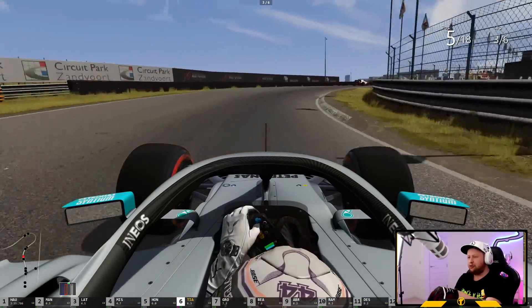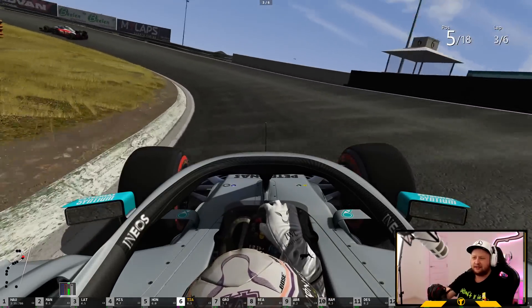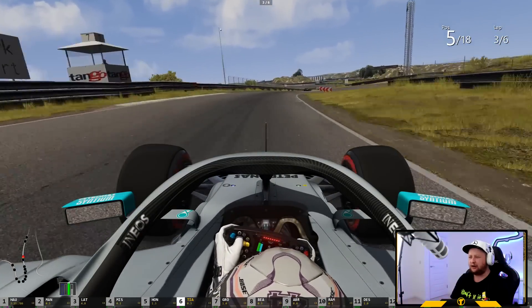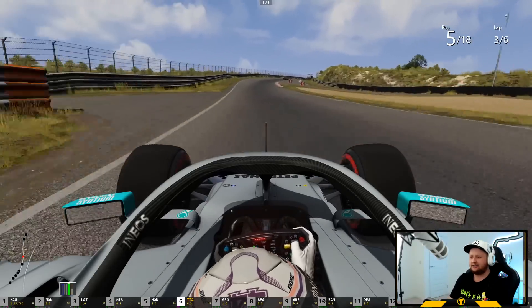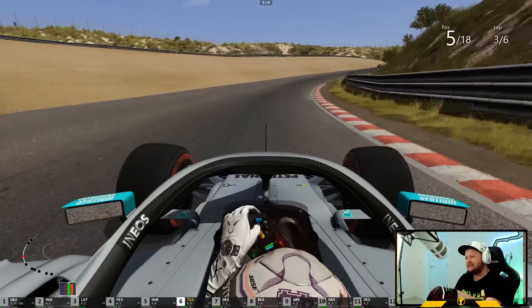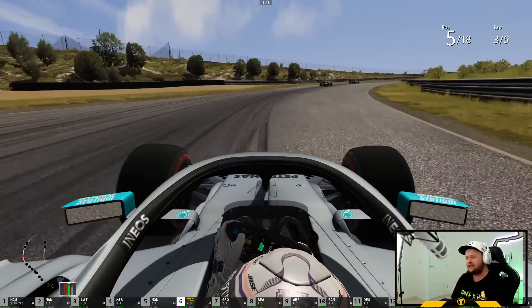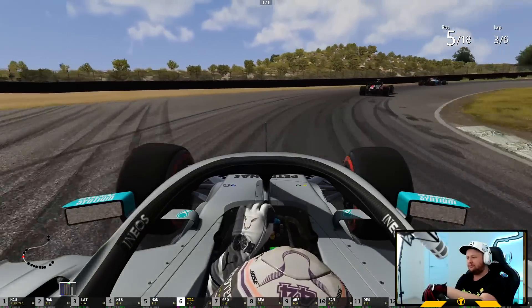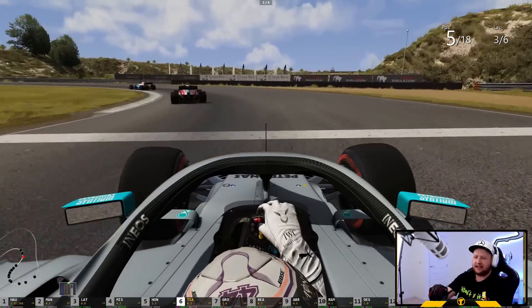Despite our progression through the field, I still feel like we're lacking a little bit of pace. I feel like - and I say this in just about every Assetto Corsa video - I get a lot of understeer, but then the car can easily snap on you as well. High-speed grip is absolutely fine, the downforce is coming in nicely - it's more the medium and especially low-speed corners where I'm particularly struggling. I just need to get more used to this game.